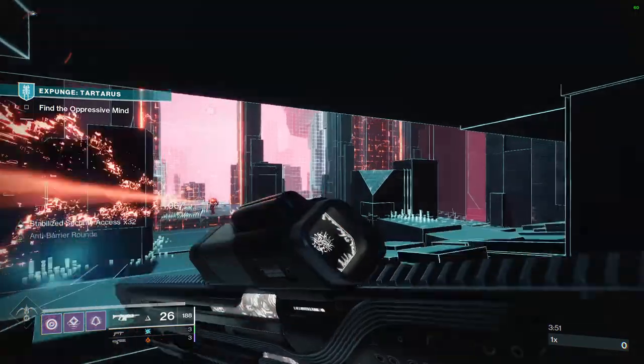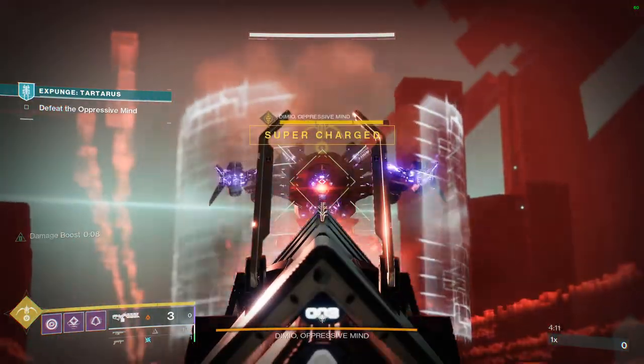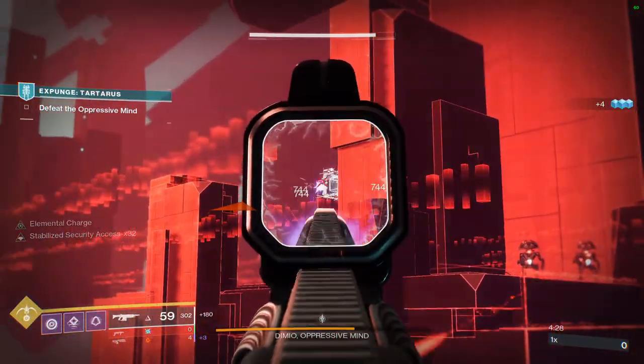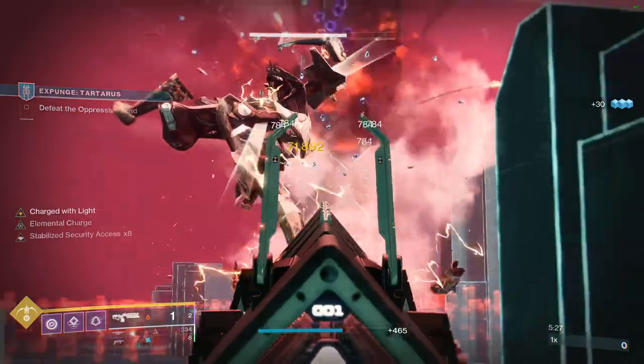You can kill the second champion here if you want to, but I just left mine personally. For the boss fight, use the grenade launcher to weaken the boss, then delete him with two shots of Sleeper Simulant. Shoot the cubes and repeat. Kill the minotaur, shoot the cubes, repeat again, and the boss is dead. Definitely the easiest one.